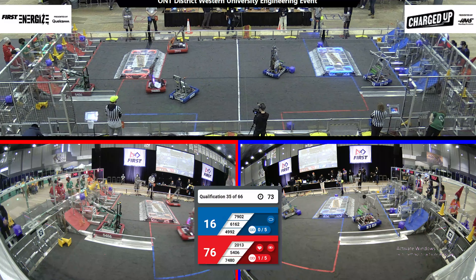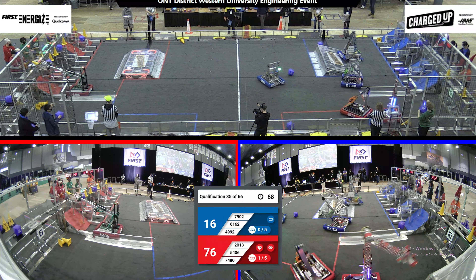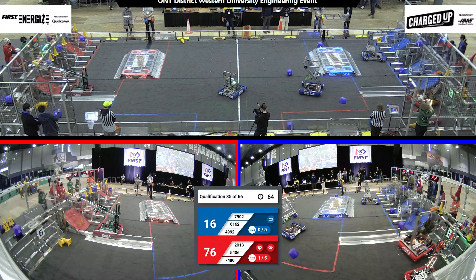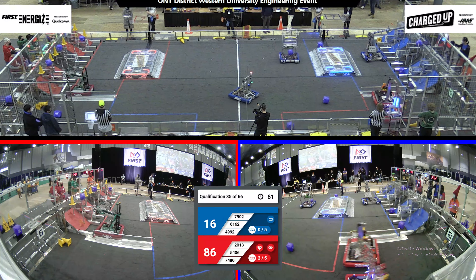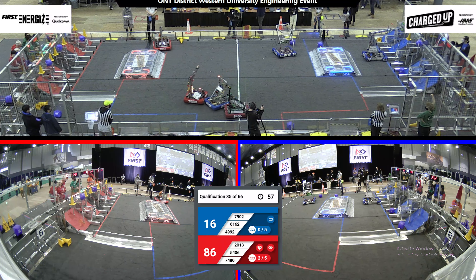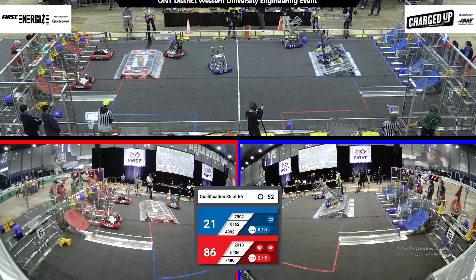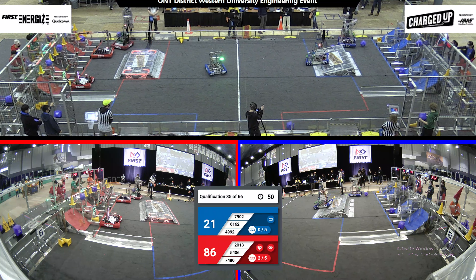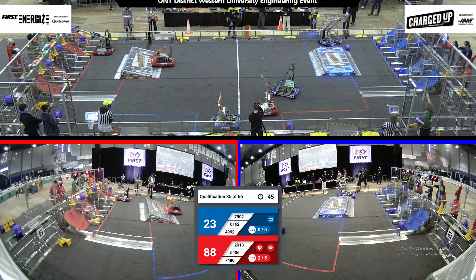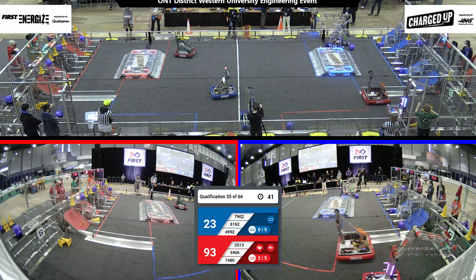Over on the blue alliance, looks like team 6162 is looking to grab some game pieces. 7902 just went over the charging station. Now, with just under 60 seconds left of this game, let's see what the teams can accomplish. On the red alliance, we have team 7480 placing a cone into the bottom row, and 5406 placing a cube into the top row.